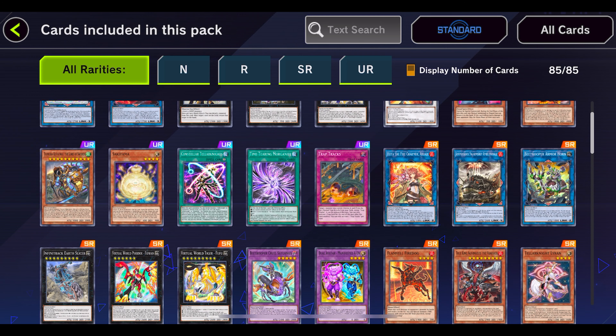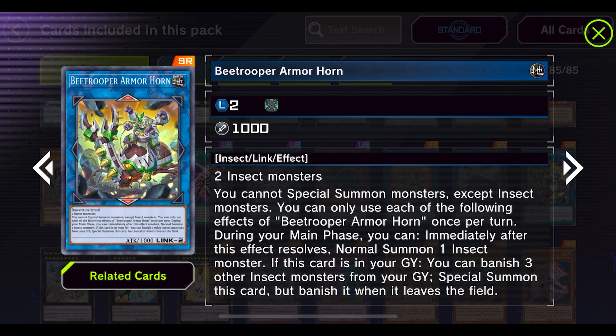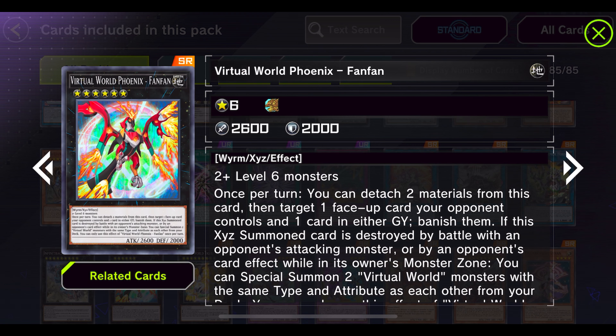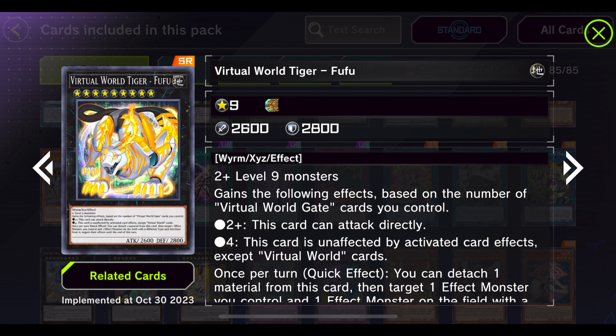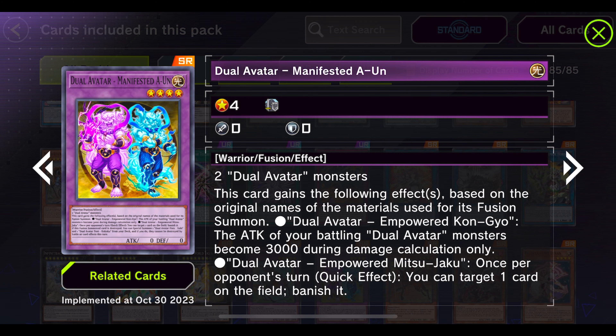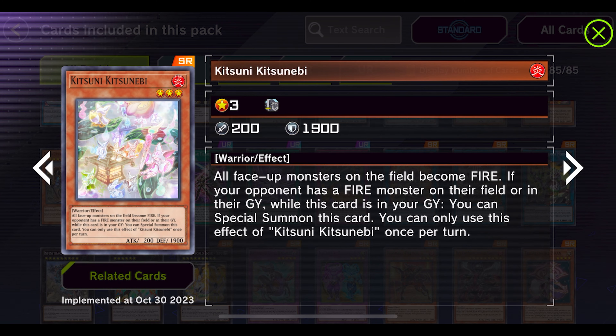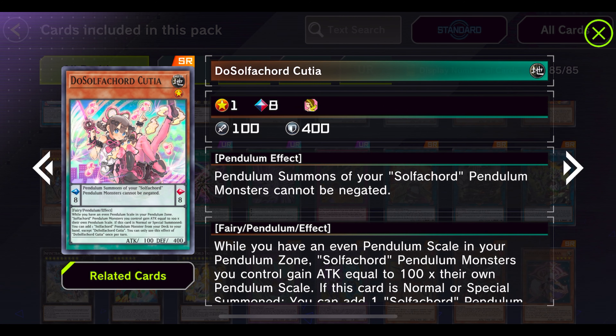We also see more Solfachord support, Beat Troopers getting more cards with Infinite Tracks, and Virtual World getting more support. So far nothing else really comes to mind in terms of what DDD can use.